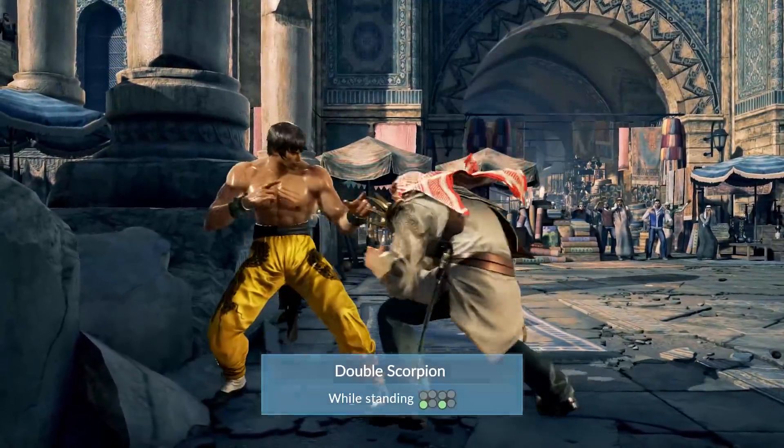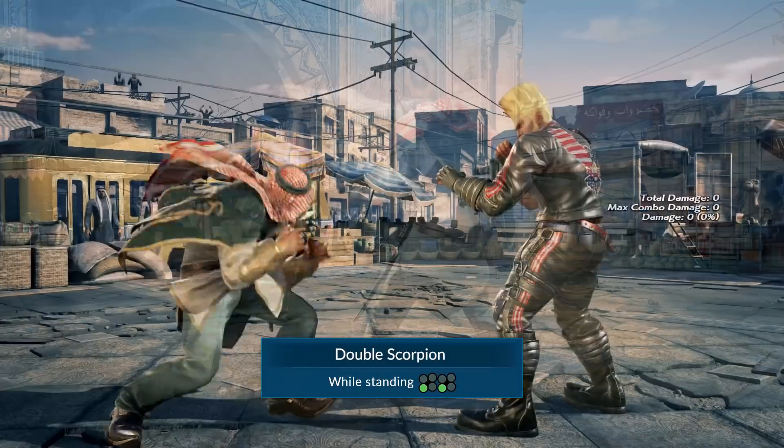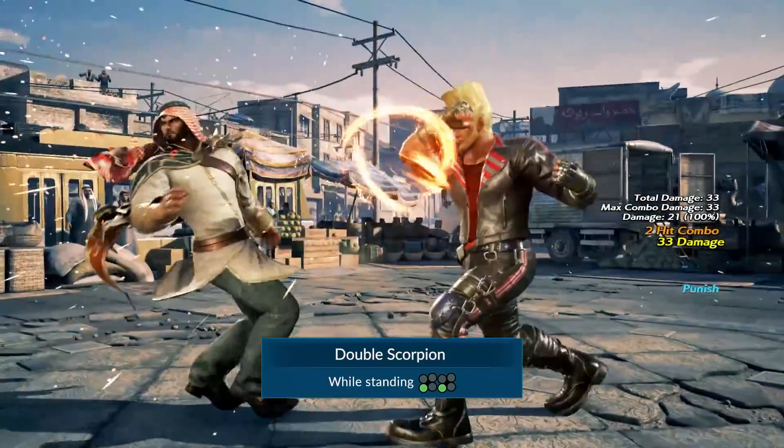Shaheen puts his long legs to good use with Double Scorpion. This is especially scary at the wall, but again quite unsafe on block at minus 13.